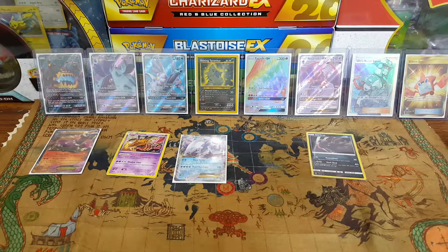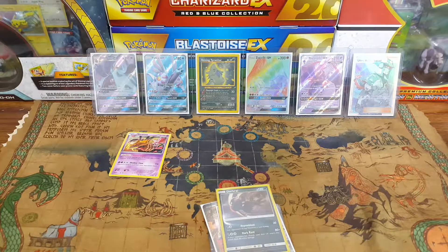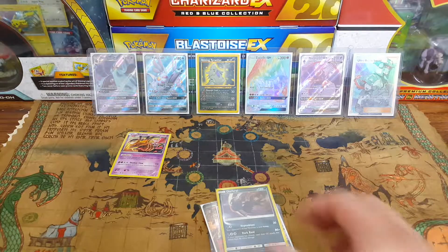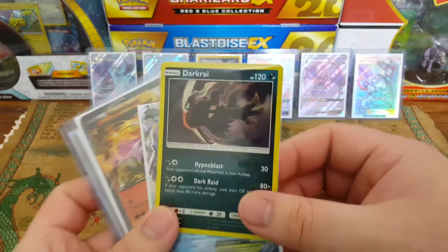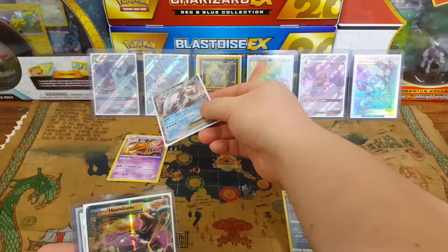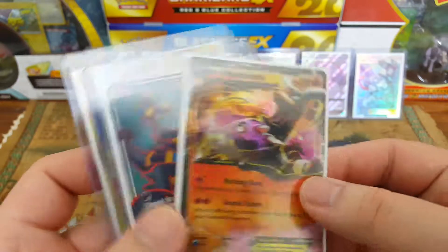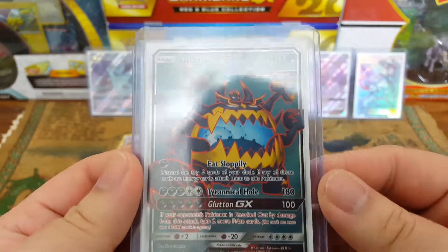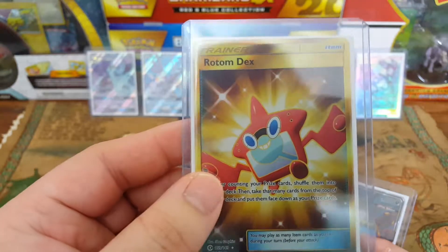Alright guys, I'll go ahead and say this was a very good opening. We did get quite a few good pulls. Sorry my phone died — I was using my phone to record. We got: a hollow Darkrai, Palkia EX, Heldoom EX, a Guzzlord full art — I really like that — and of course the Secret Rare Rotom Dex.